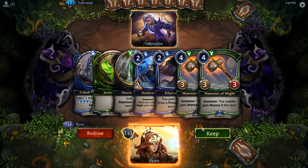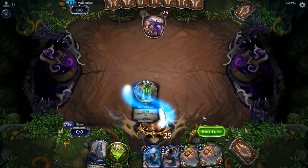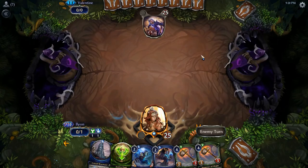We have a Dark Veil Agent right away — I'm going to keep this. We're going to hope that we can get the Dark Veil Agent to have Aegis itself and then suit it up with a Hammer of Might. That'll be our goal here instead.